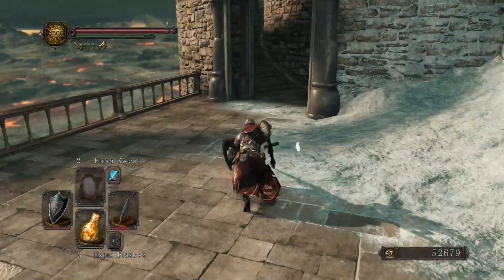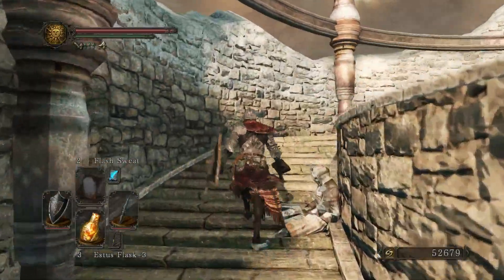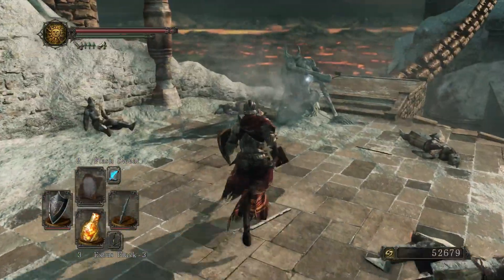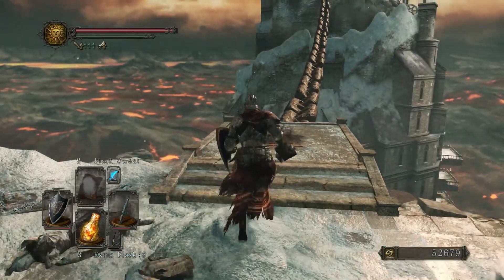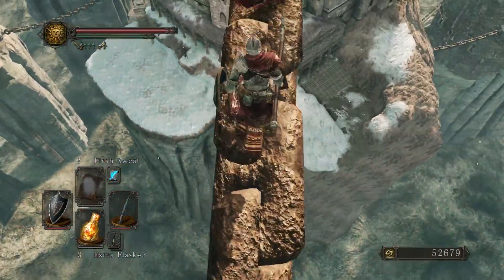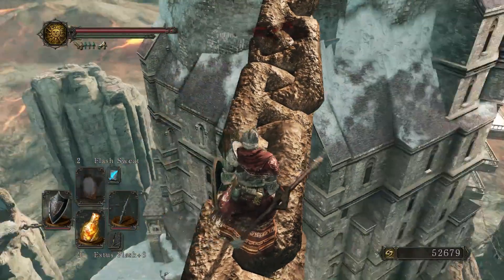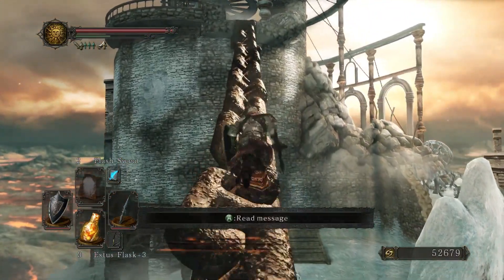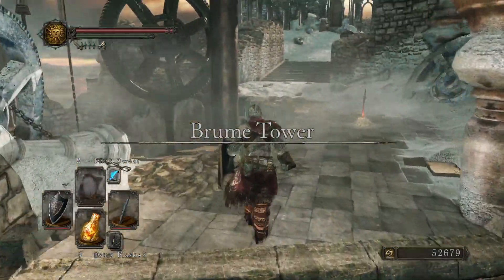Quite something indeed. It almost looks like it's snowing, but all this white stuff is actually ash. What on earth is that thing? Whatever the case, it gives us some smelter wedges in case we want to do some smithing, I guess. To reach the main area, we need to cross this impromptu bridge made out of a giant iron-link chain. Why this is here, you have me in deep water. If they wanted to make a bridge, they probably should have just made one with guardrails.